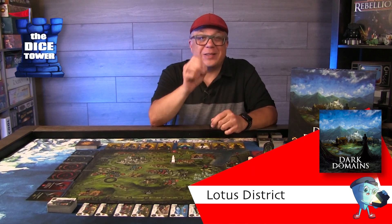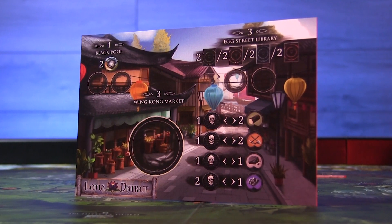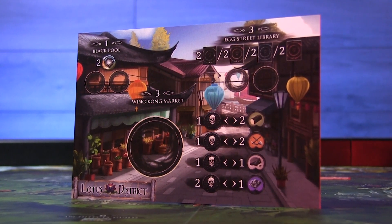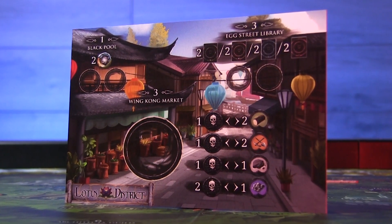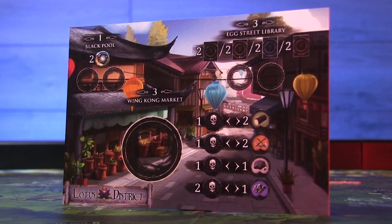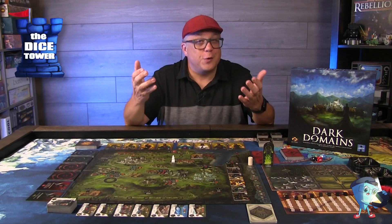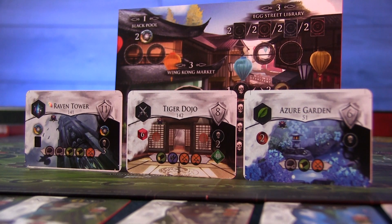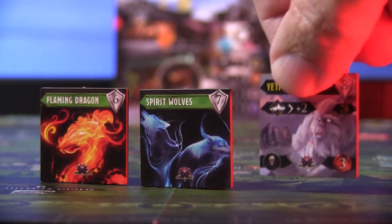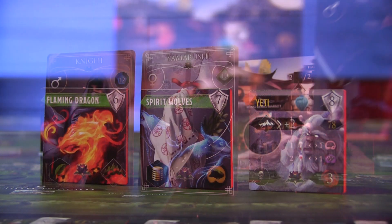There's also a new expansion — I pulled an excerpt and got a brief look at it. The Lotus District expansion for Dark Domains provides new challenges and opportunities to challenge even the staunchest ally of the Necromancer. A new mini board is included — the Lotus District — which allows a wide variety of elements with one minion, as well as the Wing Kong market where everything is for sale, but currency is evil instead of coin. There are new buildings inspired by the architects and new monsters that can be imported into your cursed domain. New fortunes are revealed by mystics of that foreign land.